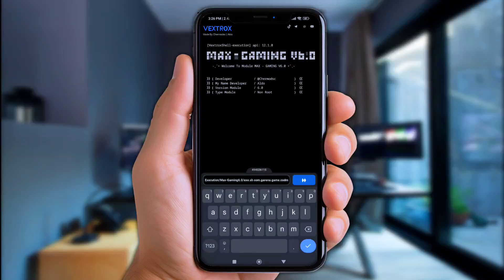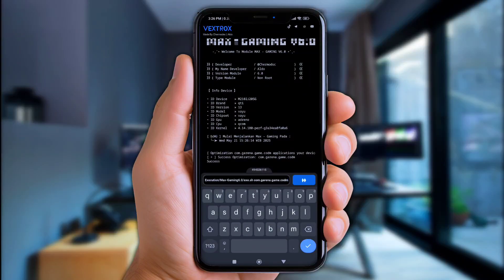As you can see, once it's successfully executed, close all recent apps and open the game you've tweaked.